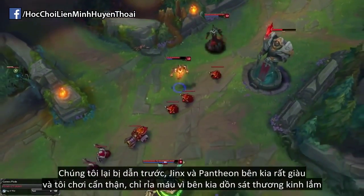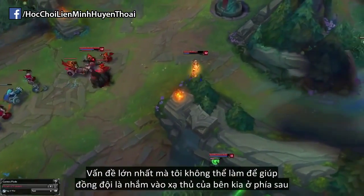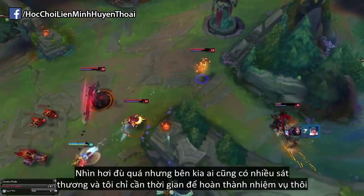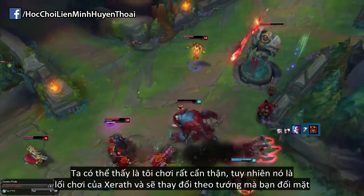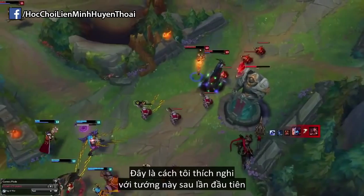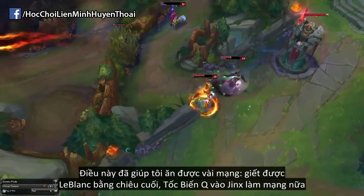We are behind this game like the other game — Jinx and Pantheon are both fed — so I play really passive so I can just poke, because they all have a lot of burst. The biggest thing I can do to help my team is hit the carries at the back. I aim my Q at the LeBlanc instead of the Gnar. It looks like I'm way too passive but they all have so much damage and I just need time to do my job properly. This actually ends up netting me a couple of kills — I get the pick onto LeBlanc with my ultimate and then a flash Q onto Jinx which gets me another kill.